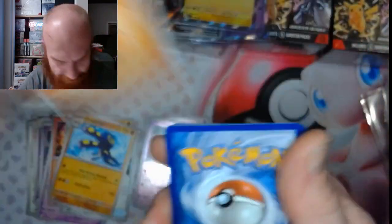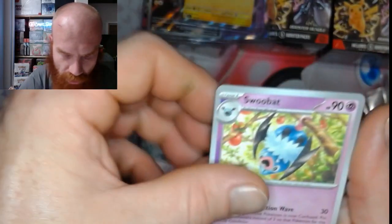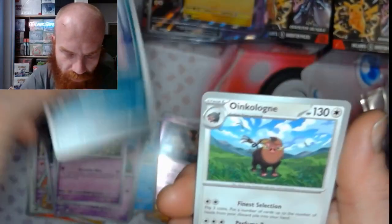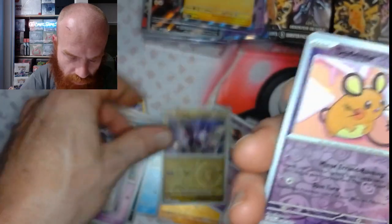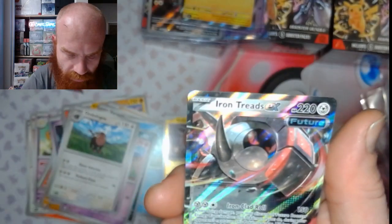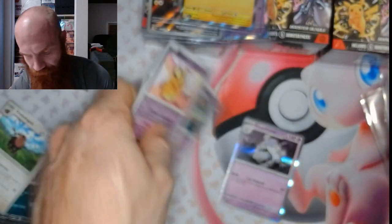Fighting energy. We got a Frigibax, a Mass Shift, Raichu, Swoobat, Gengar, Cologne, Noibat reverse, a Dedenne reverse, and an Iron Treads. A little basic there, but a hit is a hit no matter what.